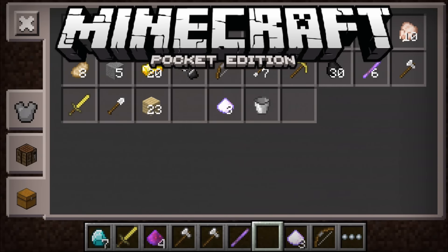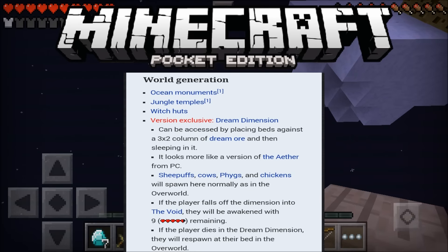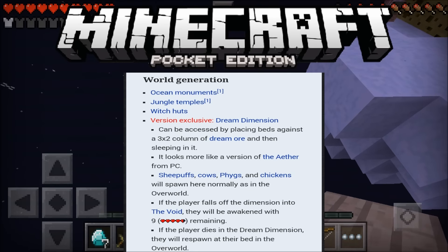Armor stands — hopefully it's actually added. For world generation, they want to add ocean monuments, jungle temples, and witch huts.